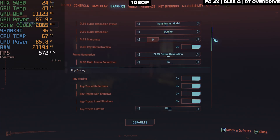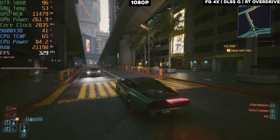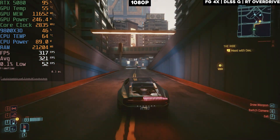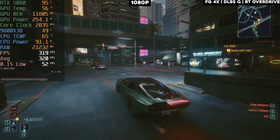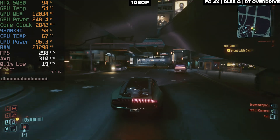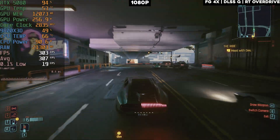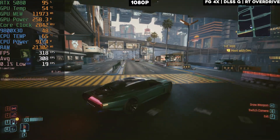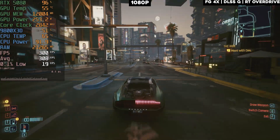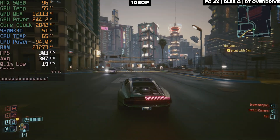Enabling 4x multi-frame gen with DLSS Quality and ray tracing overdrive on 1080p — just to see how far things go. We're getting 320 FPS average, which is insane for maxed out settings with path tracing on 1080p. There's still a small delay when turning the mouse around due to frame generation's side effects — no matter what, there will always be a slight delay.